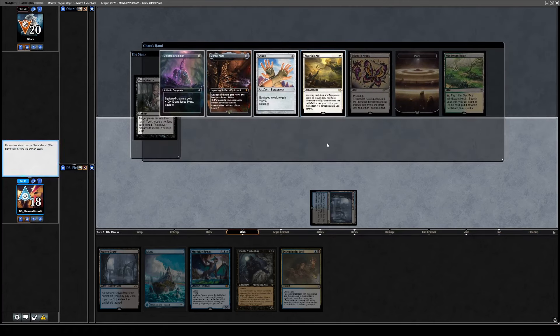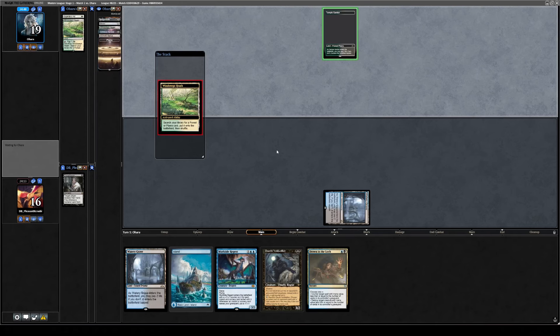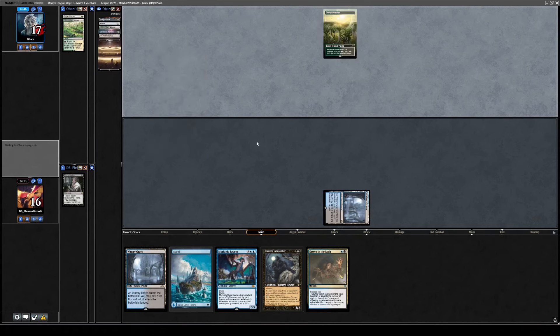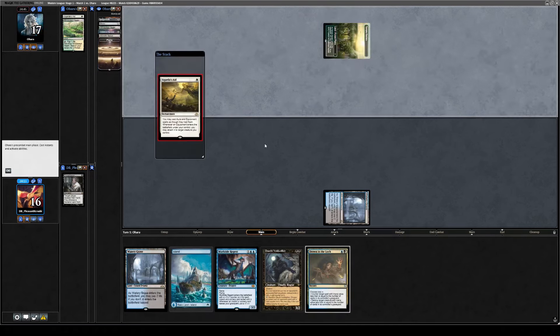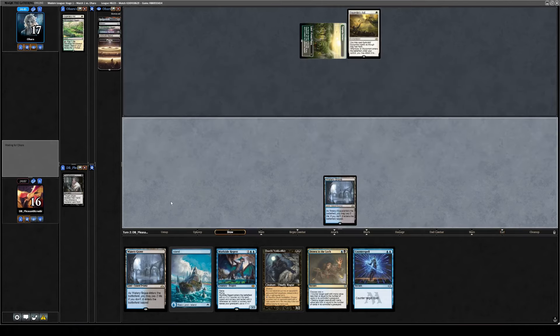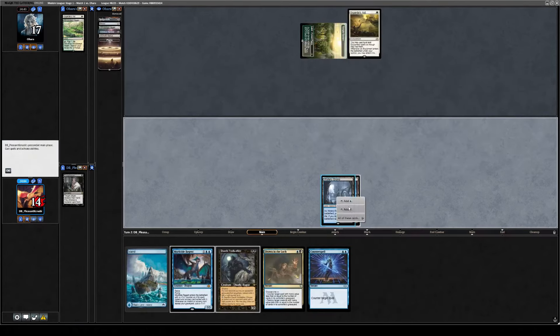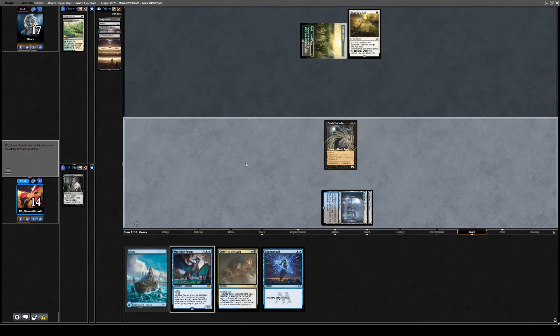We take the Sigarda's Aid here — it's the card that enables them to play their equipment game plan. Our opponent is on the Hammer plan and they have one creature in the form of Inkmoth Nexus. They drew another Sigarda's Aid anyway, so our Thoughtseize was largely irrelevant. Sometimes your opponent is better lucky than good. We draw Counterspell, but I'm going to get a threat into play before sitting around using countermagic. Let's play Dauthi Voidwalker.